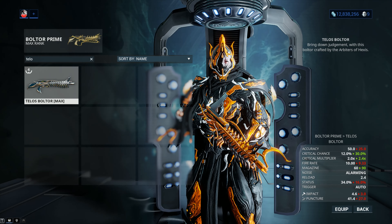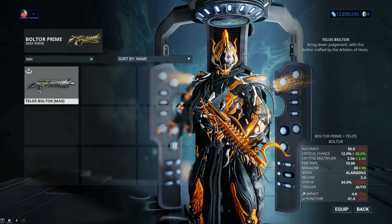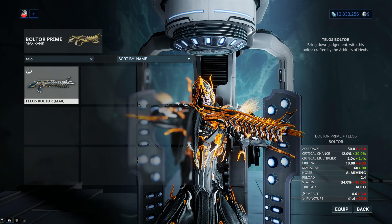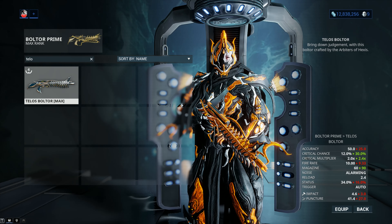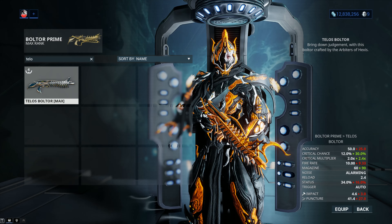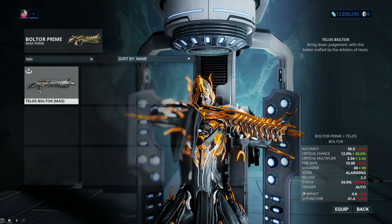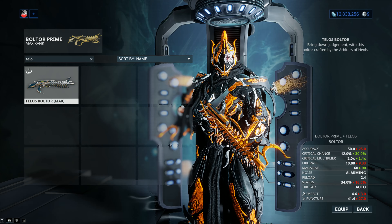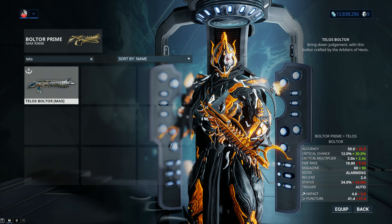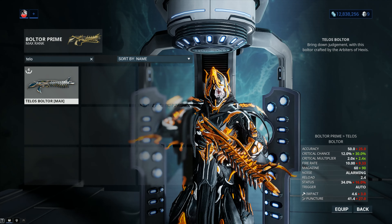Accuracy is in favor of the Boltor Prime, 50 versus 25, and this will matter when we take into account Heavy Caliber. Critical chance is only 12% for the Boltor Prime and a whopping 30% for the Telos Boltor. The Telos also has superior critical multiplier at 2.4x instead of the standard 2.0. Fire rate is pretty much the same, a small edge to the Boltor Prime. Magazine size is 50% larger on the Telos. Reload is the same at 2.4 seconds, which is a tad on the lengthy side. Status chance is 34% on the Boltor Prime and only 16% on the Telos. In terms of damage, the Boltor Prime also comes in front, 46 damage instead of 30.